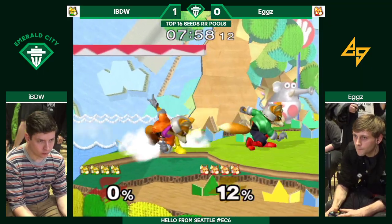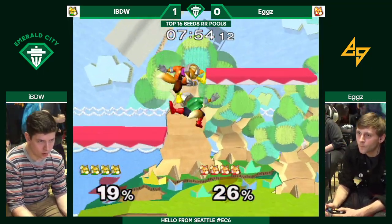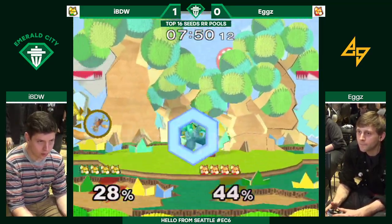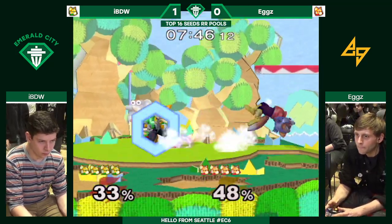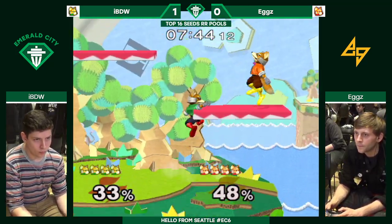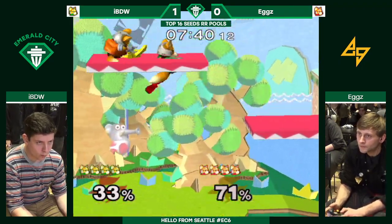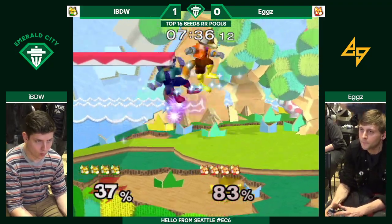Back to Yoshi's Island, as we discussed earlier — generally a very favorable stage for spacies. It's going to be a very fast-paced game, as we can already see. Very nice nair from IBDW catching Eggs on his way down. How many shines have we seen in the first 15 seconds? So many. Don't make a drinking game out of that — especially not with shots. That'll kill you.